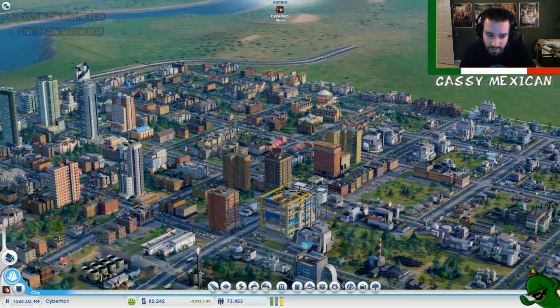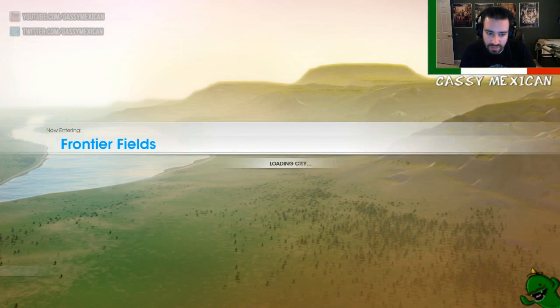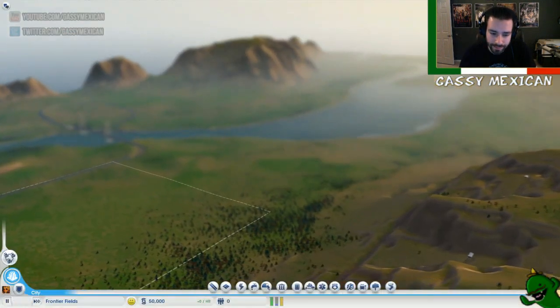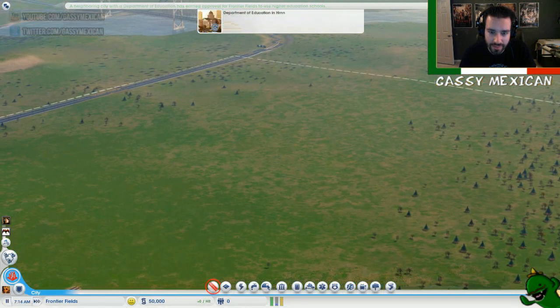Let's go to the one I just made. Frontier Fields — that's not what it's going to be called. We've still got to think of a name. Help me think of a name, Jamie. Uh, Dickhole Lips. Wasn't it like Dickhole Town or something? Dickhole something? Department of Education in HUMM!